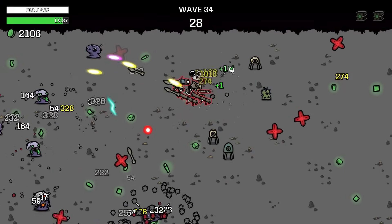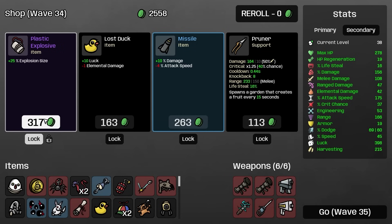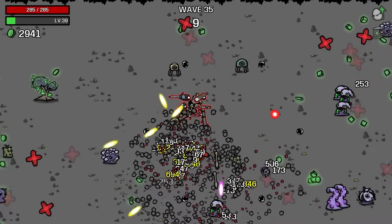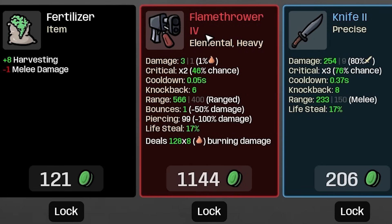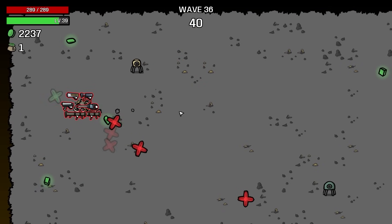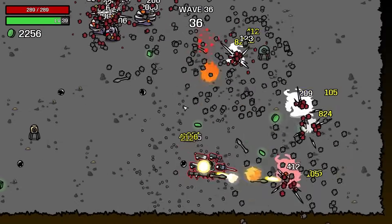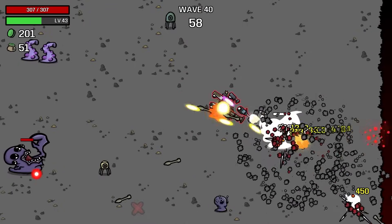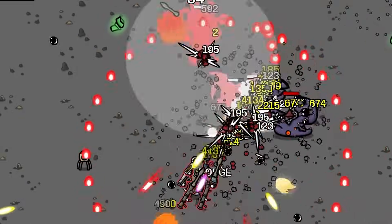Plus a spider — 12% damage, plus 6% attack speed for every different weapon you have, and we've got a lot of different weapons. Plus 2 luck for every 1% crit chance, so that's going to add 56 luck. We're at 204 harvesting and 383 luck. We're still having trouble seeing the enemies on wave 34. Explosion size is going up another 25% — they're getting pretty big. We also just found a tier 4 flamethrower that deals 128 times 8 burning damage with ricochet, so it burns two people alive.